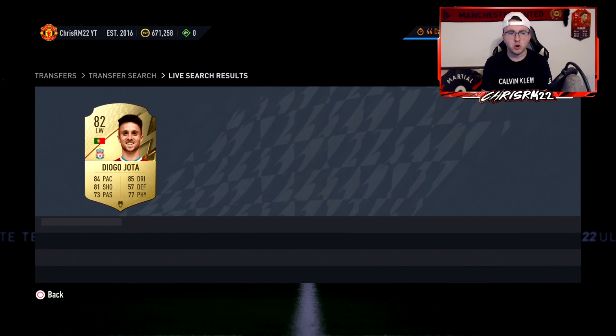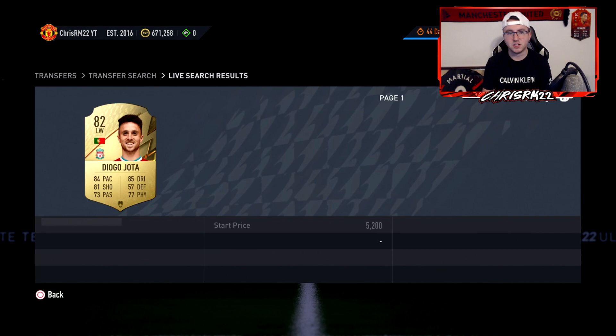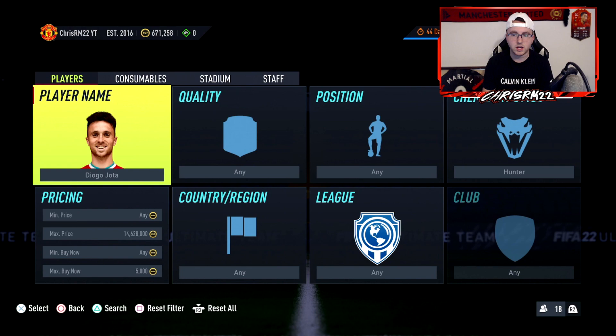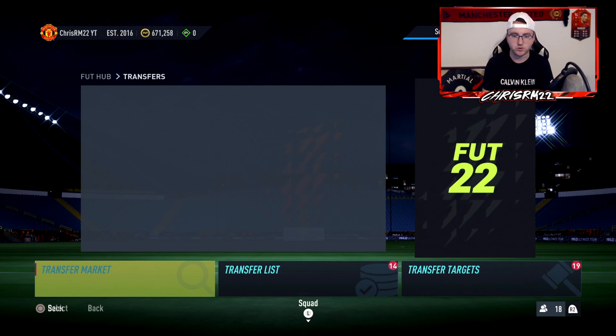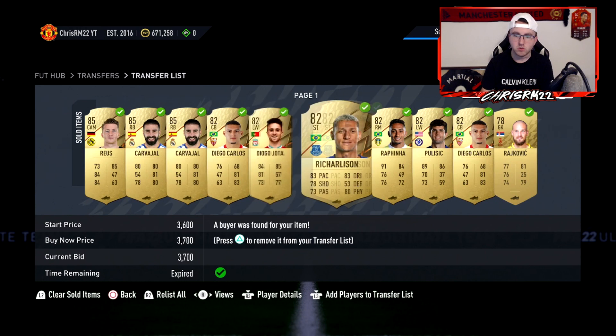So you can make a lot of coins from people selling these cards too cheap because they don't realize the chem style or modifier makes the card worth more — and you can also profit off the lazy buyers who just want to buy players with everything already applied. Jota is one player I showed you guys, but there are so many others. I was using Carver Hall today — let me show you my transfer list. I probably made 3,000 coins per card on Carver Hall today, buying maybe 10 of them — so 30k just on Carver Hall alone, plus Charleston, Rafinha, Pulisic, Diego Carlos, and Reus with a hunter.